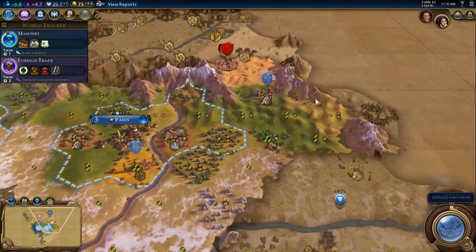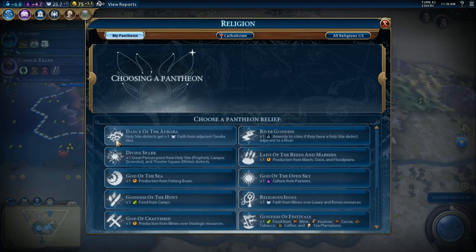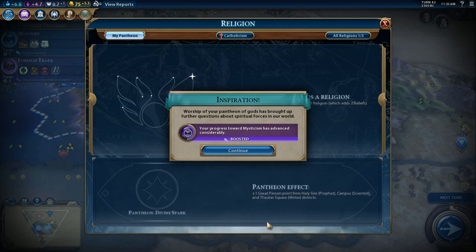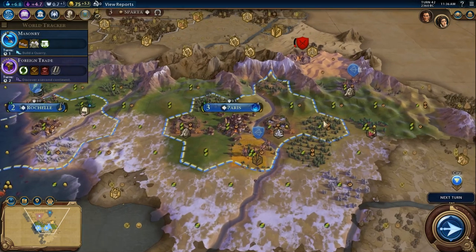We're going to want to get sailing going as well so we can get a couple of galleys out. The Holy Site district gets plus one faith from decent tundra tiles. Divine Spark — actually, this might be good, because that will give us Great Scientists and Theater Squares, which is Great Writers. I think we will take Divine Spark as our Pantheon. I'm not even going to worry about getting a religion, so that's just going to sit there.